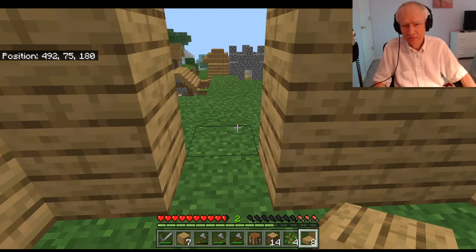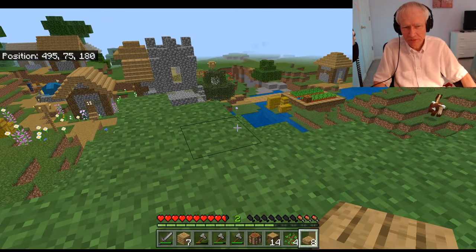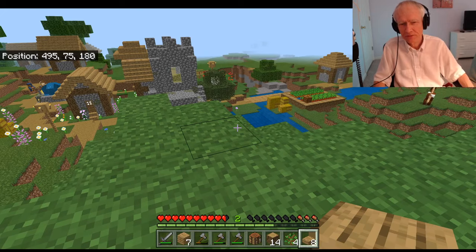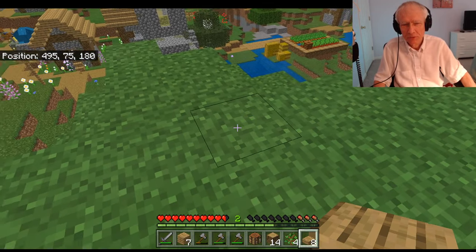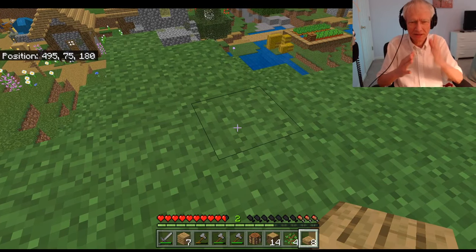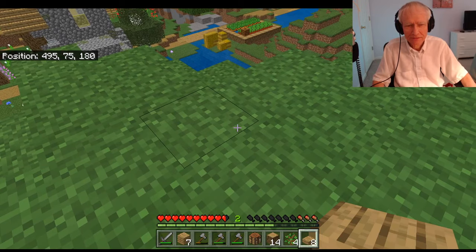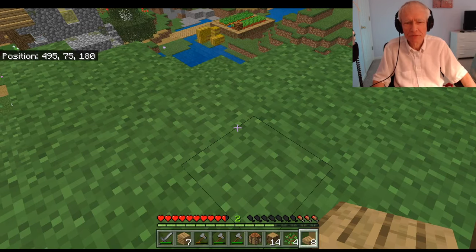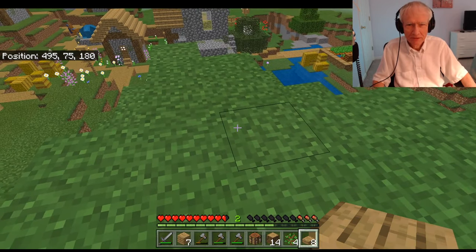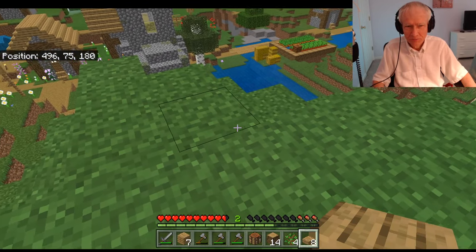I need to find some food too. Right now I don't know what happens if my food bar runs out — does it mean I just lose one of the little hearts? Because I have one heart that's halved, and I have three drumsticks or something on the food bar. Maybe I'll let it run out and see what happens sometime.